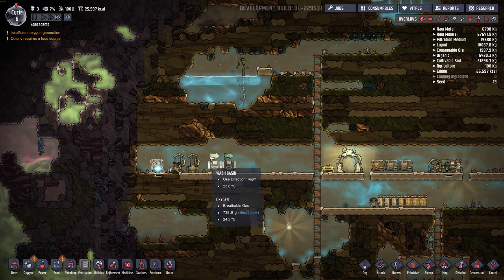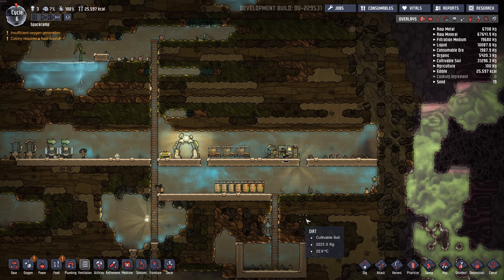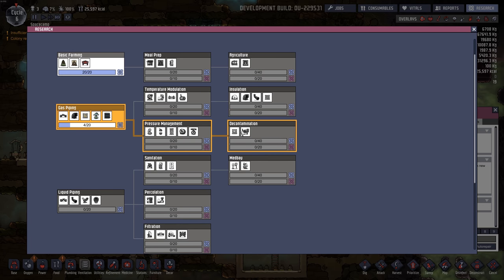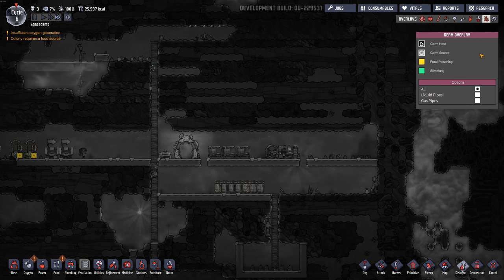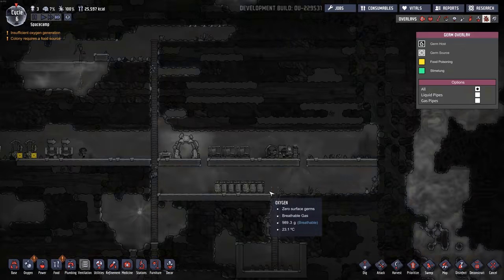I'm making these wash basins so that they only wash their hands when they leave — I don't think it needs to be on both; they'll just be wasting time. There's a new thing in research called an ore scrubber — it kills all germs present on raw ore. We do have some stuff with germs on it. This sandstone has food poisoning, so I'll have to figure out how to clean that stuff later.